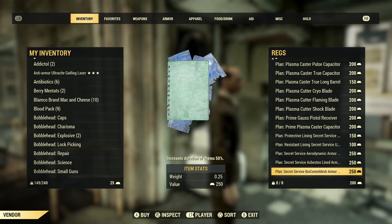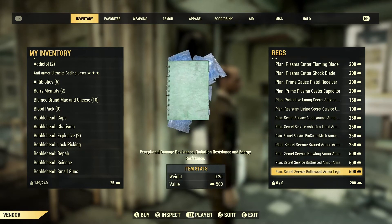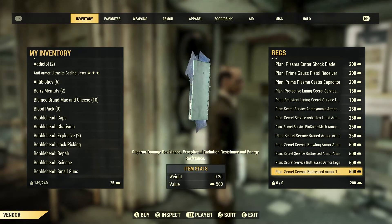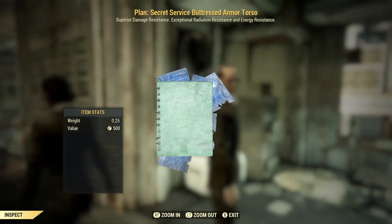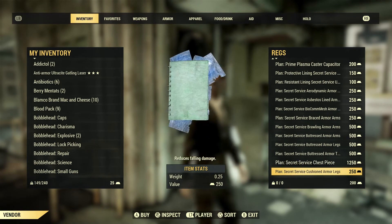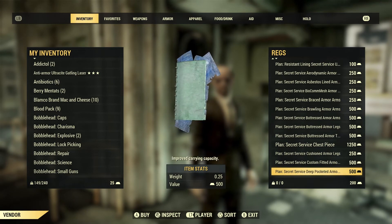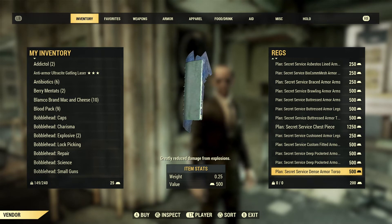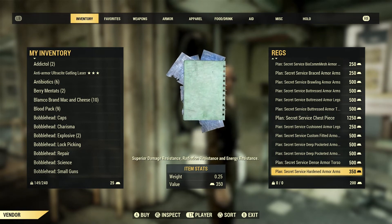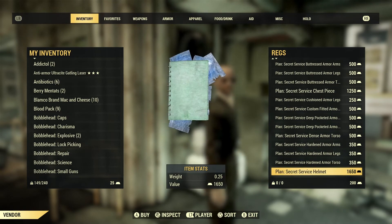Secret Service armor mods available include: asbestos, biochem mesh, braced, brawling, and buttressed for arms and legs — with buttressed providing superior damage resistance. The chest piece costs 1250. Cushioned legs, custom fitted, deep pocketed in multiple variants, and dense armor are available. Hardened armor also gives superior damage resistance, though buttressed and hardened are distinct tiers.